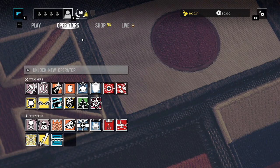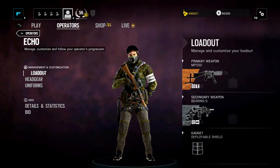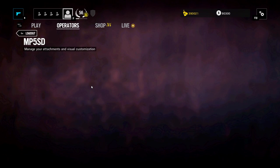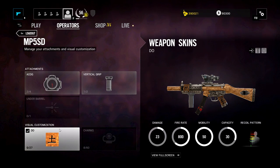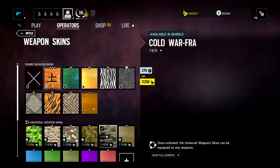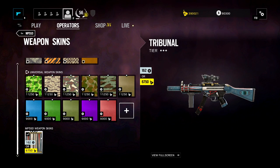First things first, we get new skins for all the new Operators, for Echo and Habana. A lot of them are Japanese based, which is pretty cool. You get this like orange skin that almost looks like leather with a bunch of symbols. And then the wrapped handguard that looks like a samurai sword. You get a bunch of different ones like this — this one right here, the Doh. And then you get the Tribunal.